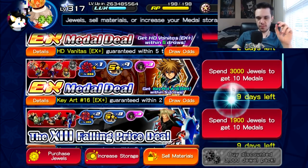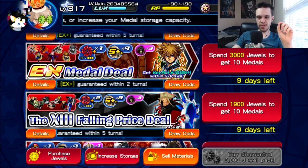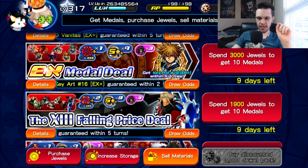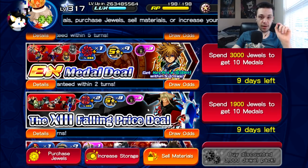For the new banners we got the KeyArt 16 EX Plus banner as well as the Organization 13 Falling Prize Deal.